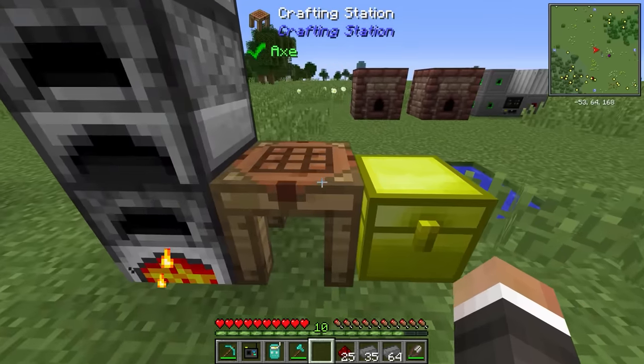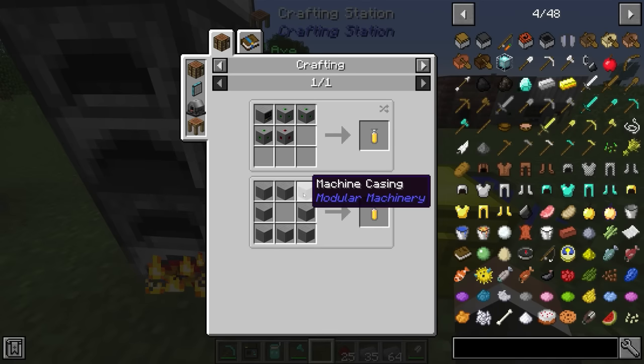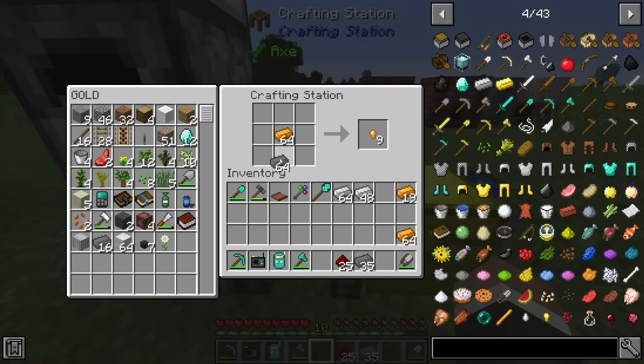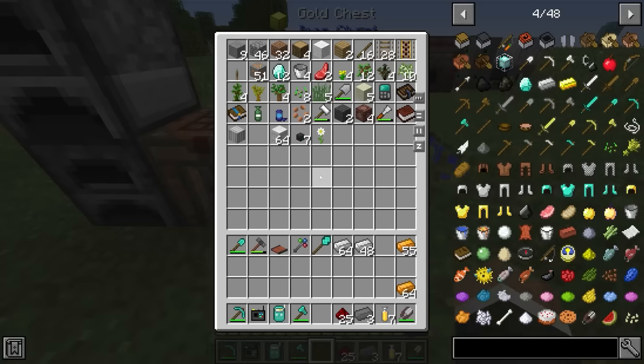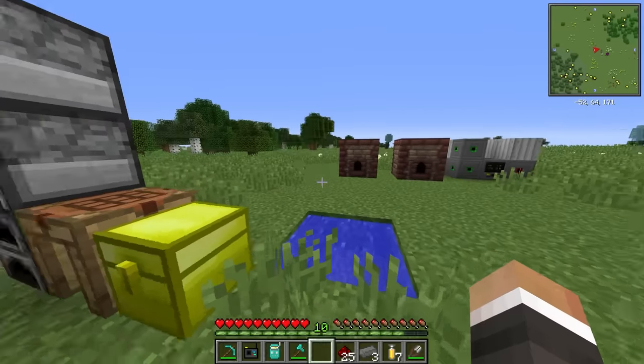To make these eight multi-block capsules we need 64 machine casings, which require modularium and copper. We have all of that. Crafting 32 of them, it looks like we're still not quite going to have enough modularium - we're very close but one shy of making the eight required, which is a little bit awkward.